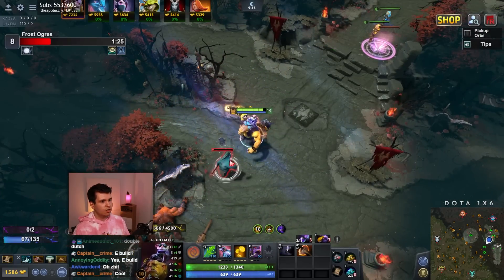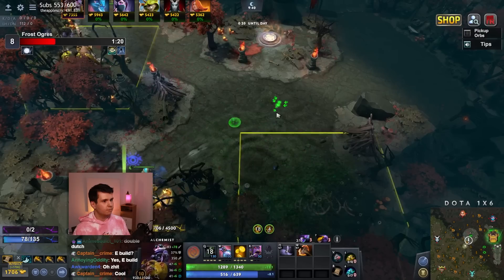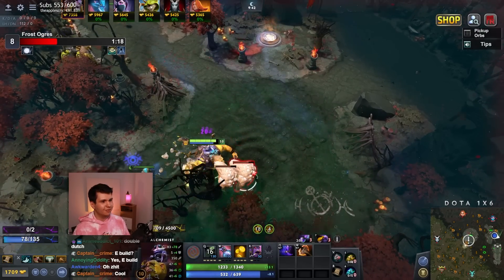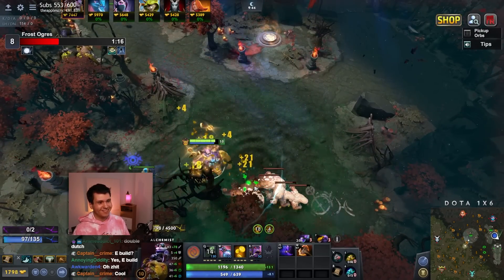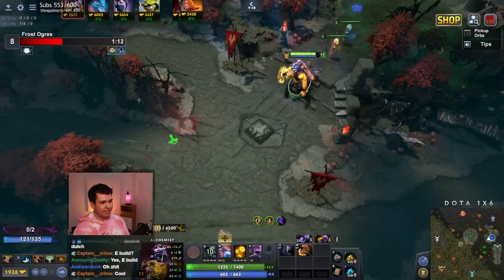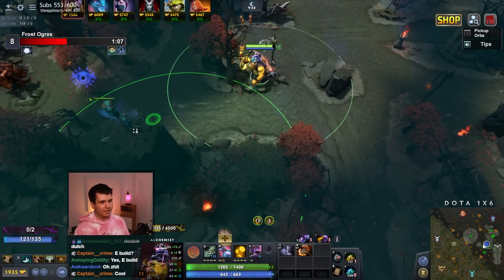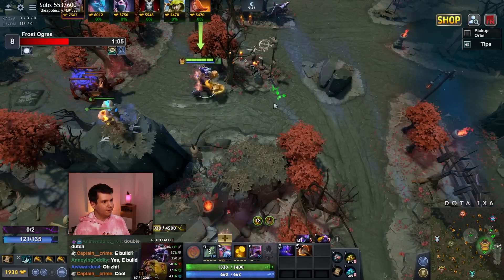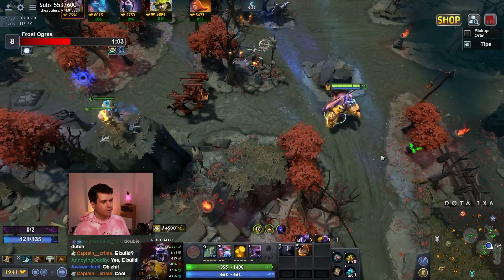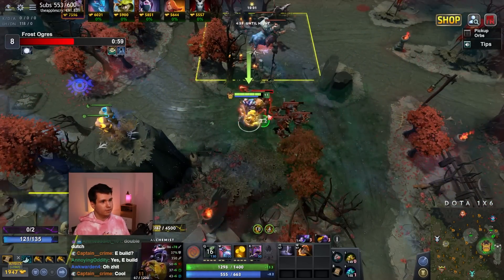Leshrac is Leshrac, so by default he's going to be a little intimidating. But in practice, I think that Q build is Leshrac's weakest build. So even though yes, Leshrac is scary and there's not really a way around that, I do think if we're going to go up against a Leshrac build, that is the build we want to be going up against. So I don't mind that too much.